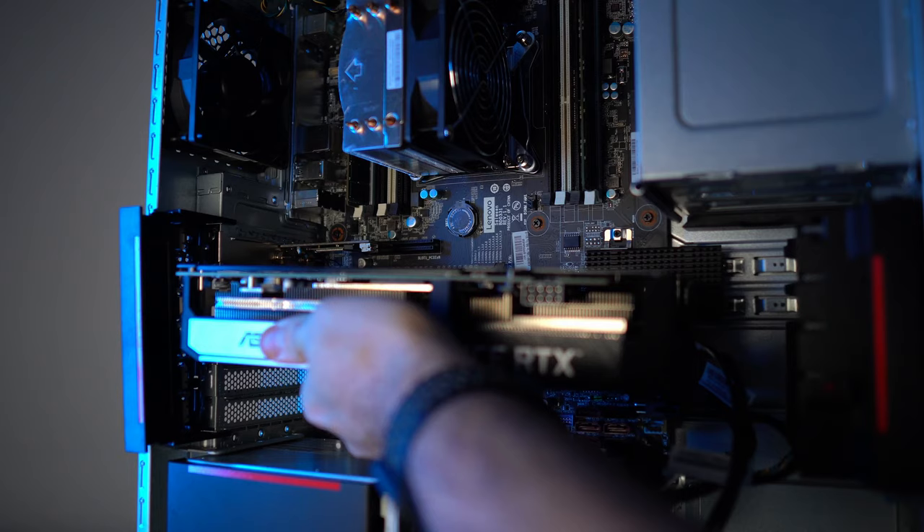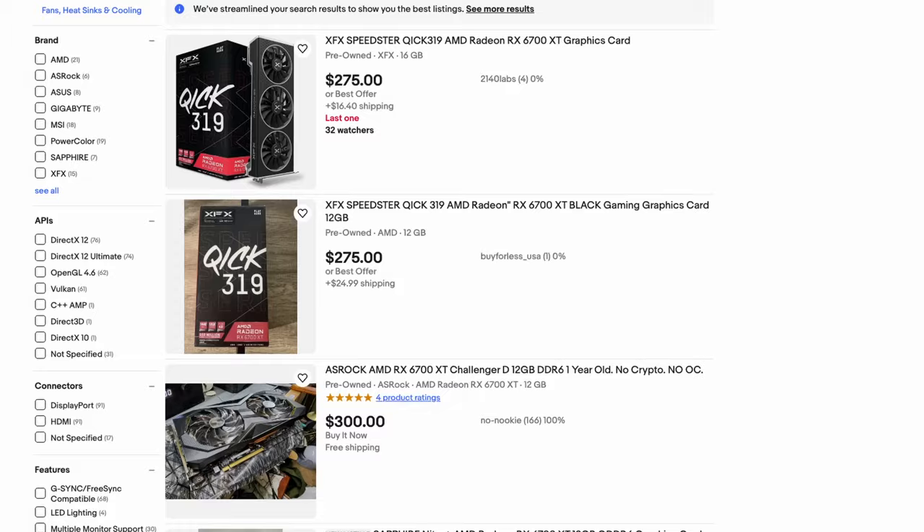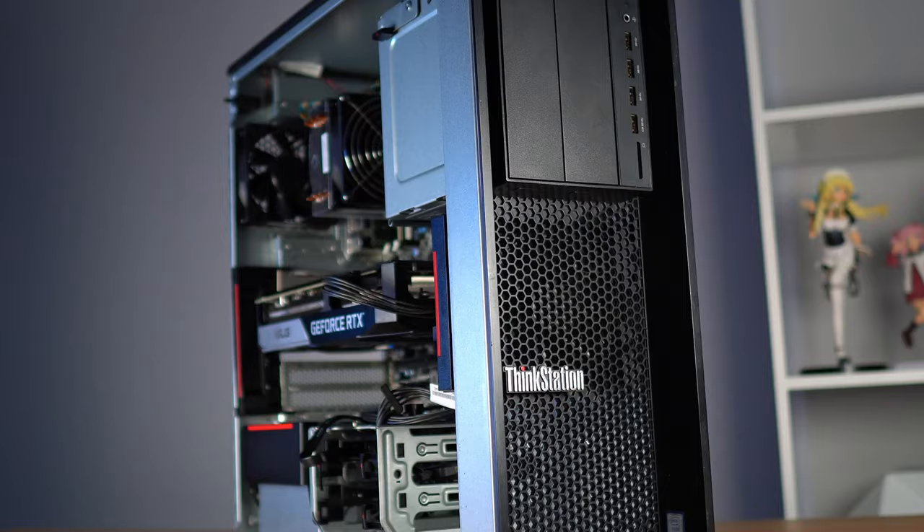It took like five minutes to install the GPU and SSD, and I'm already ready to game — no PSU swapping, no removing hard drive bays, just ready to go. If you want to recreate this with a slightly bigger budget, you can get an RX 6700 XT instead for a little more. That's an awesome price for a PC that can play at 1440p and even 4K at some very respectable frame rates.